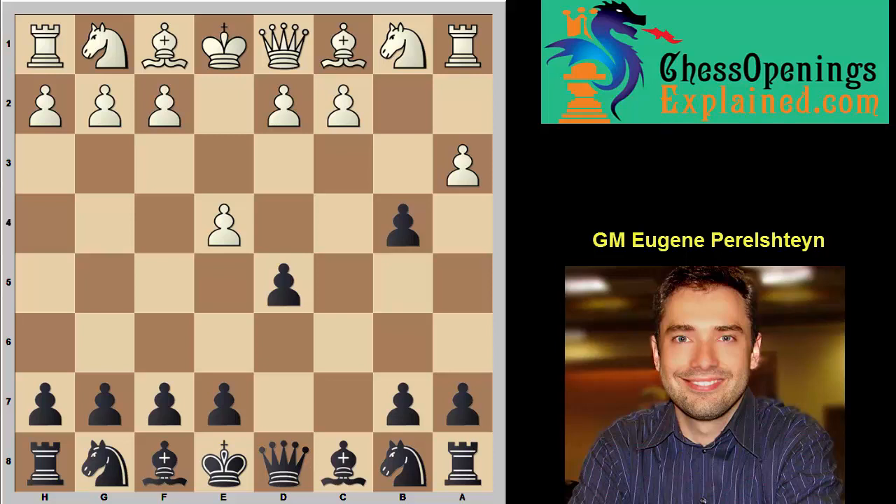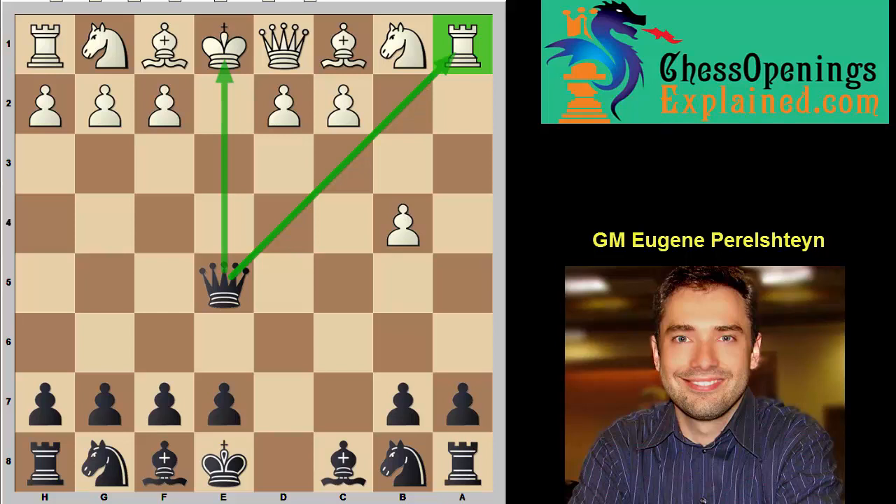So you ignore the gift and strike in the center. E takes d, queen takes d5. Notice a very important concept — this b4 pawn is acting as defender of the c3 square, so the knight can't go there. That means our queen, thanks to the b4 pawn, is quite secure in the middle of the board. This is a cool little trick: if you get this position in blitz, your opponent may play a6 on autopilot, and after queen e5, game over. Wouldn't it be cool to finish the game in five moves? Because of the double attack, you will win the rook, and the queen is never going to get trapped. White is simply lost.